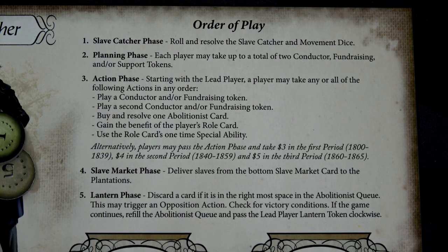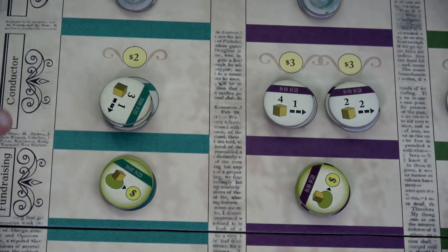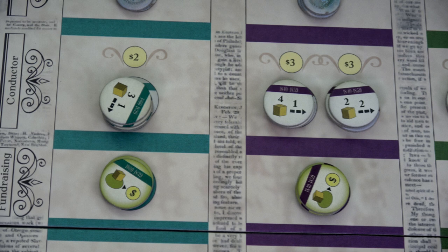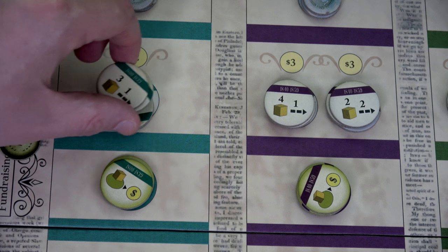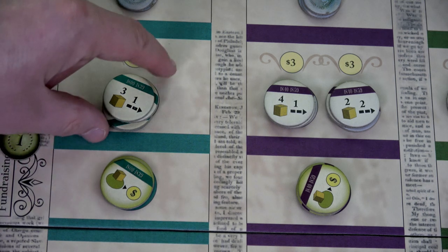Next is the planning phase. Each player may take up to two conductor, fundraising, and/or support tokens — but we have to pay for them. Right now we can only purchase conductor tokens and fundraising tokens. Support tokens cost $10 and we cannot pool money together; each player's money is individual. Our conductor is going to spend four out of her eight bucks and purchase two conductor tokens, which will allow her to move three different slaves one space each. Our preacher is going to buy one conductor token and one fundraising token — fundraising tokens are free.